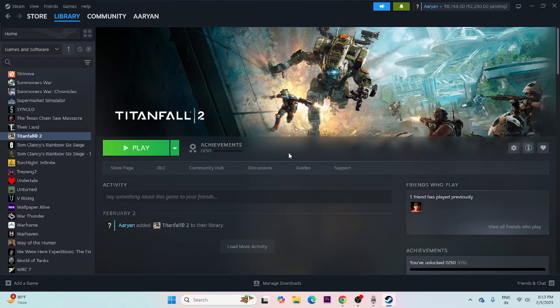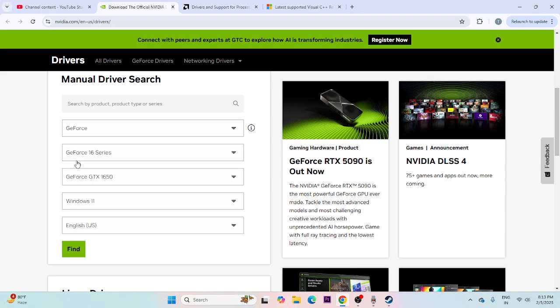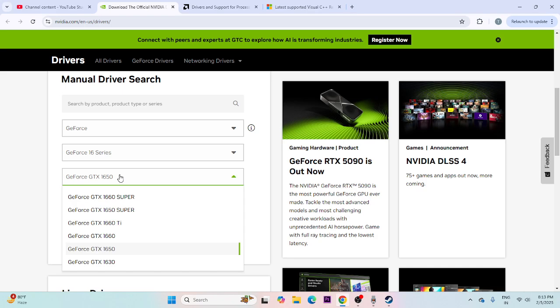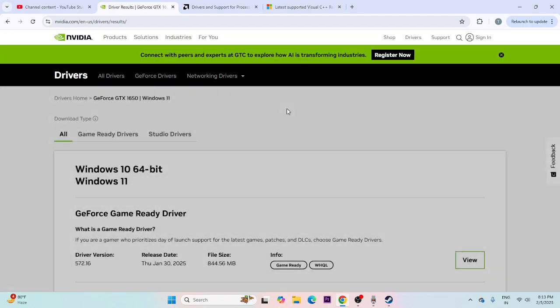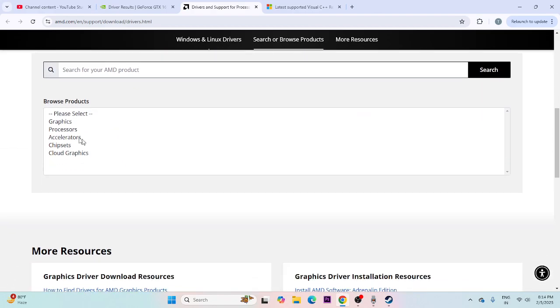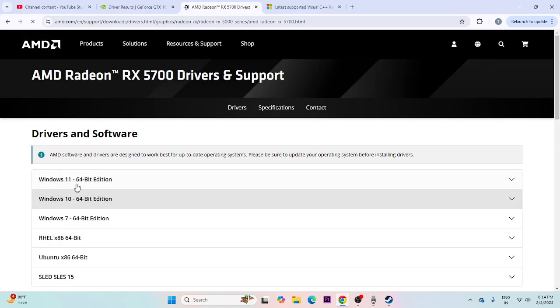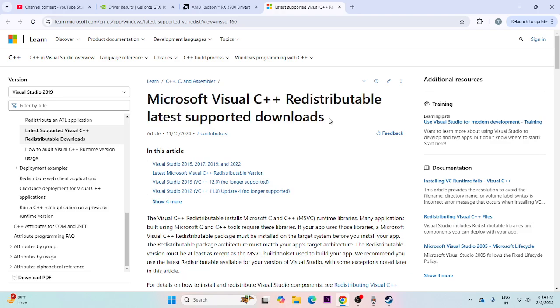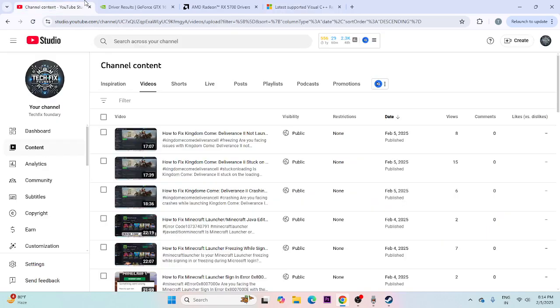Make sure Windows is up to date. Then update your graphics card driver. For Nvidia, use the link in the description — select your GPU series (e.g., GeForce, GeForce 16 series, or GTX 1650) and click Find. Download and install the latest driver. For AMD, select your GPU configuration and submit. Download the appropriate 64-bit driver for Windows 10 or 11. You can also install Microsoft Visual C++ Redistributables — download the x64 version if your system is 64-bit, or x86 if applicable.